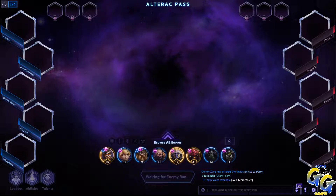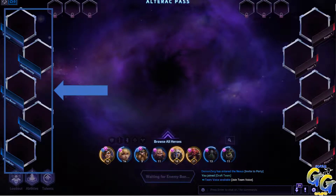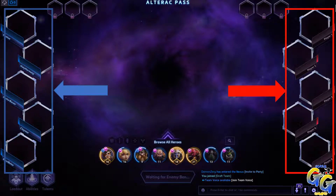The next thing we need to go over is the draft UI. On the left-hand side you'll find your team's lineup, and on the right-hand side is the enemy team — blue team and red team. It's pretty simple. Down at the bottom you have your hero interface where you can browse, search heroes, or view your favorited heroes.